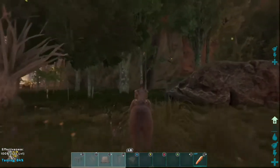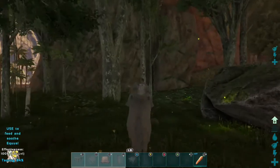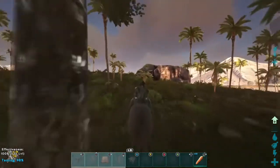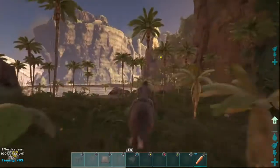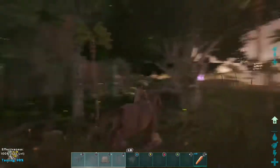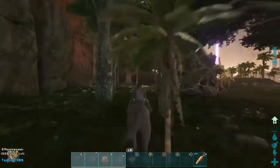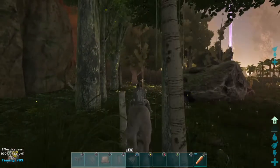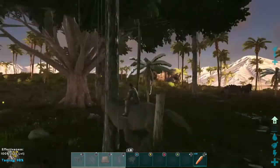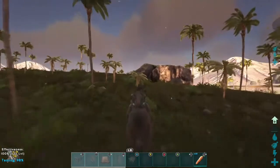One last thing: if you play Scorched Earth, I think the Equus spawns around the water zones — near the Red Obelisk, Blue Obelisk, and Green Obelisk. If you're finding this useful, drop the video a like, share it with your friends, and comment any other animals you want to see next.